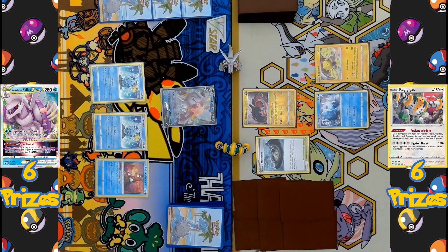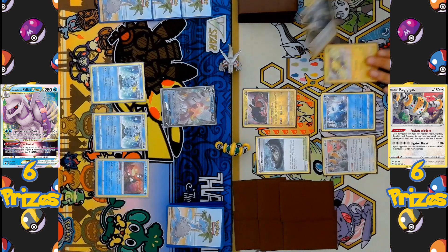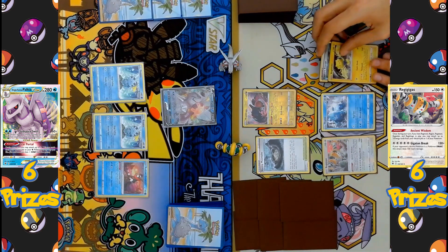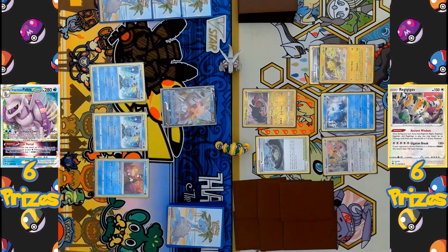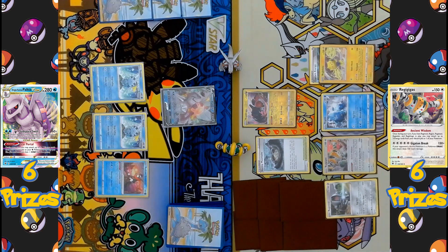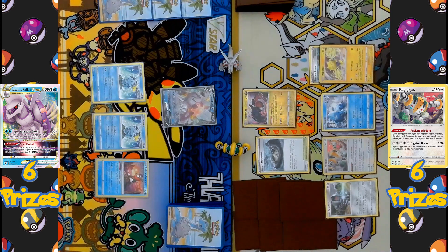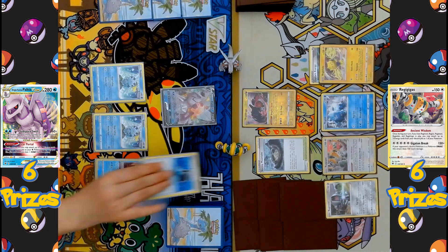The supporter played is Marnie, so both players shuffle their hands, put them at the bottom of the deck, and then the Regi side draws five cards while the Palkia side only draws four. Regigigas comes down into play, and the Energy Attachment is Capture Energy, which has the ability to search the deck for any basic Pokémon to put onto the bench — the one chosen is Registeel. That's five out of six Regi Pokémon already searched out. The active Regidrago activates Dragon Horde to draw cards until the player has four in hand.